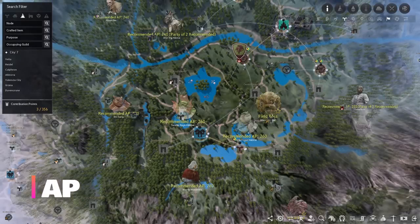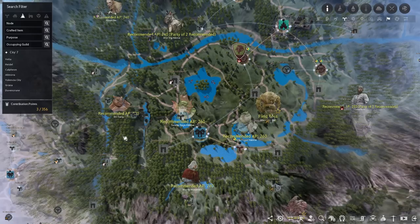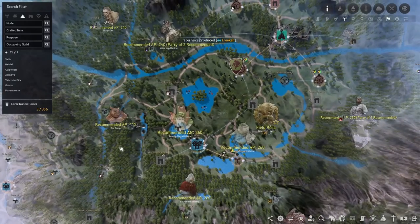At 261 AP you have two more Elvia Hadum spots: Swamp Nagas and Swamp Fogans. These are pretty decent money per hour but I didn't really enjoy them personally — I came here when I needed certain items from them, but they are a decent spot for certain classes.